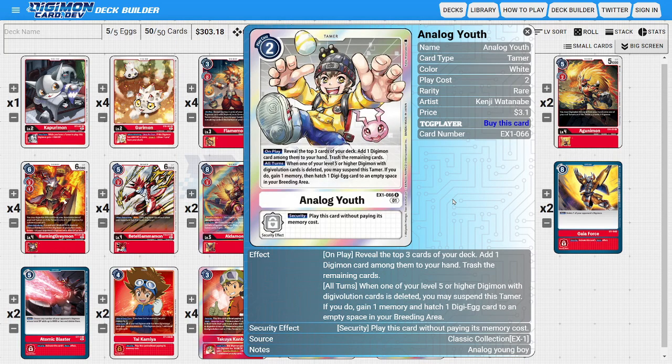The last Tamer is two copies of Analog Youth, an insane Tamer even though we won't Digivolve with him. On play, we look at the top three cards, add a Digimon into hand, and send the rest to the trash — ideally grabbing a hybrid and trashing others to fuel Takuya's ability. He also rewards aggression: during all turns, when one of our level 5 or higher Digimon with a Digivolution source is deleted, we unsuspend him, gain a memory, and hatch a DigiEgg.